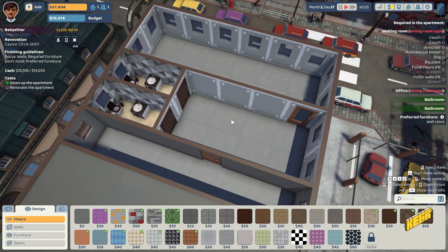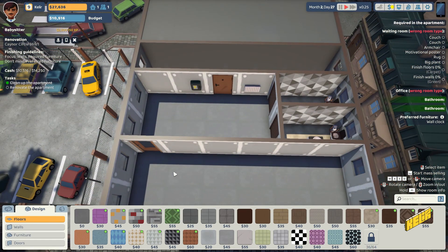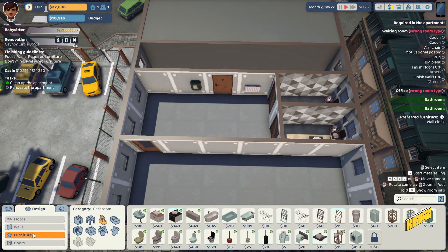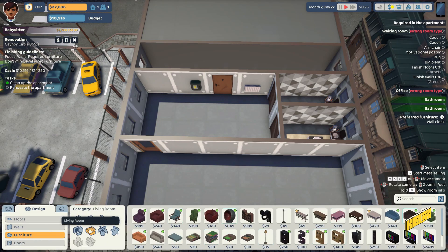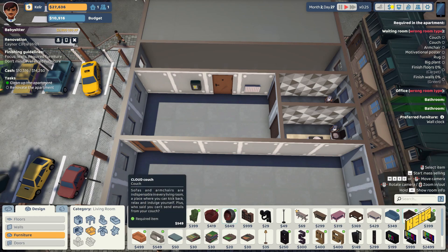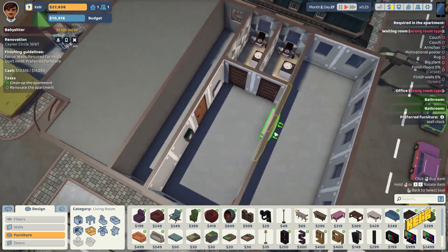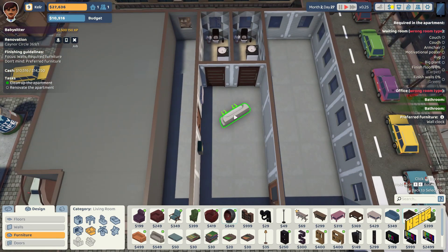Let's go into the waiting room. We need two couches, one armchair, a motivational poster, a big plant, and more. Let's go to the living room section — that's where the couches are. We need two of these couches, though I can't change the colors, which is unfortunate.